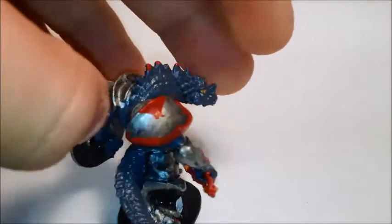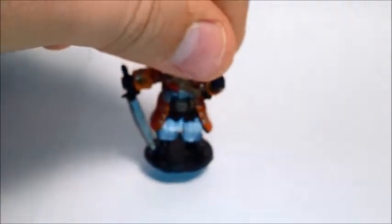A dwarf rogue, a tiefling assassin — I got all the bases covered. So a barbarian, and a dwarf fighter with his little keg on his shield — I don't know if you can see that.